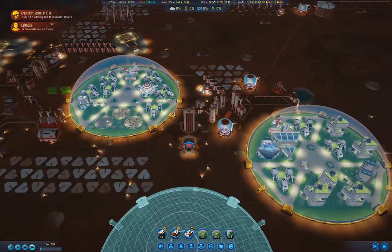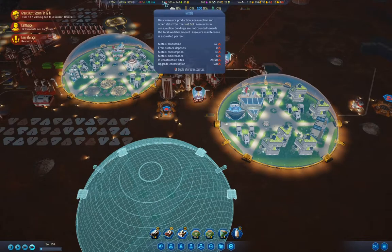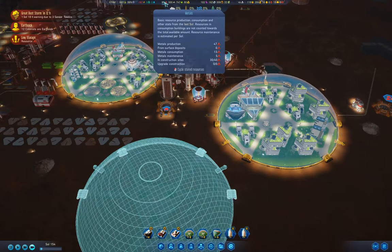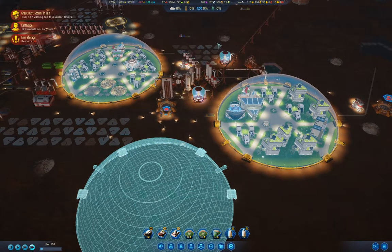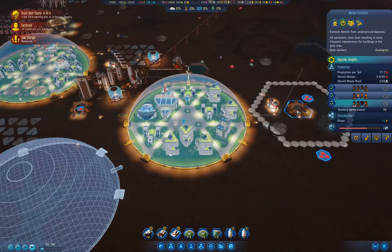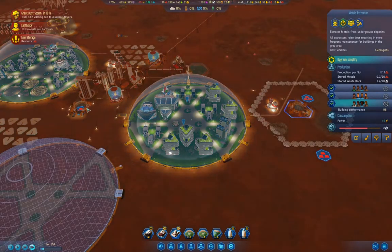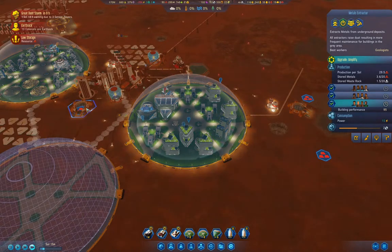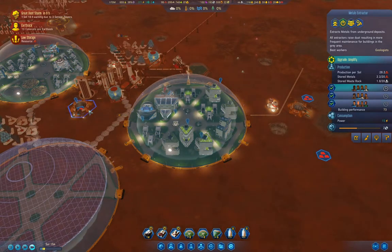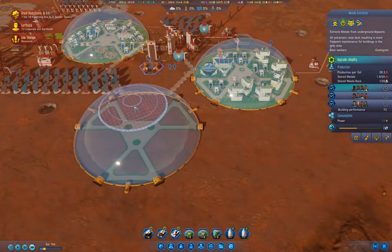Now we have a shortage of people working on things, but that will be short-lived. We're producing 47 metals now, so that'll be definitely way better. We must have gotten some engineers on that influx. Maybe the metal production's more efficient as well.